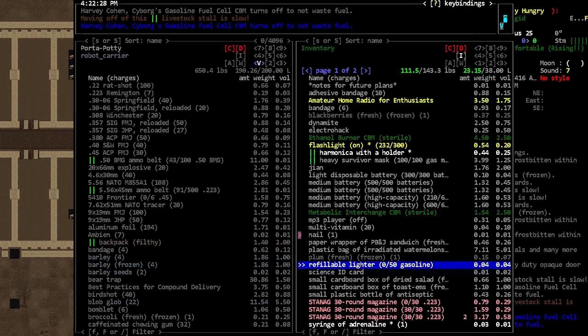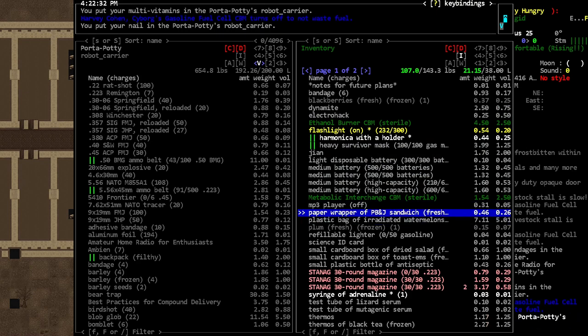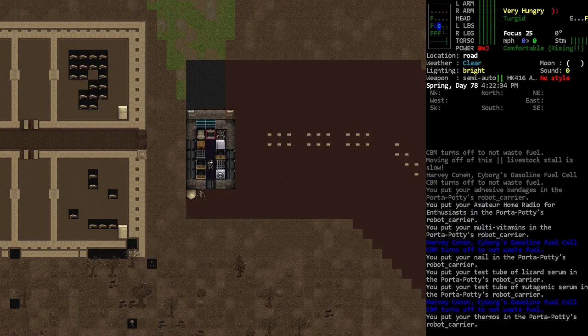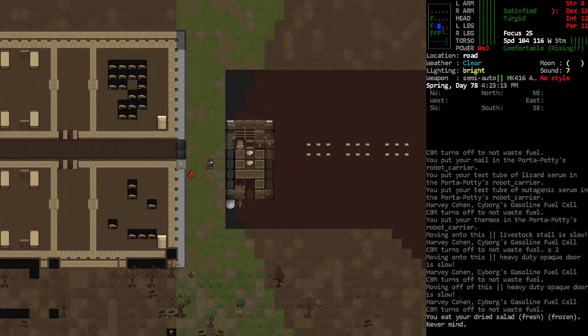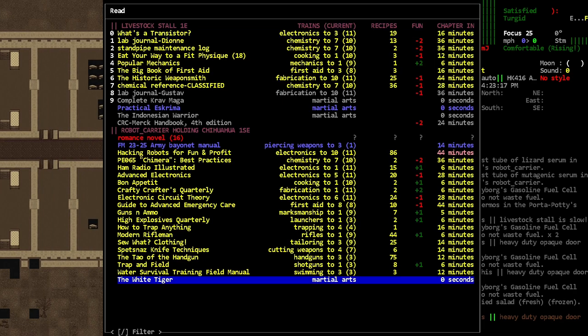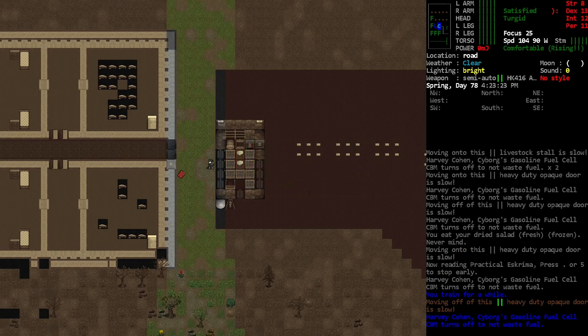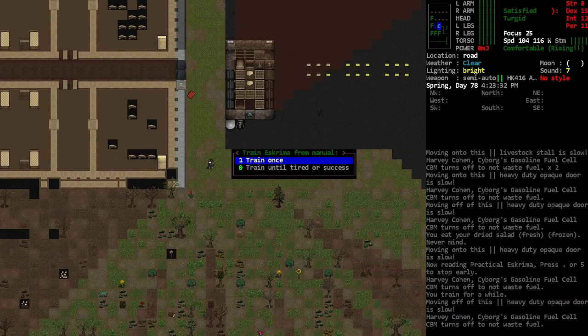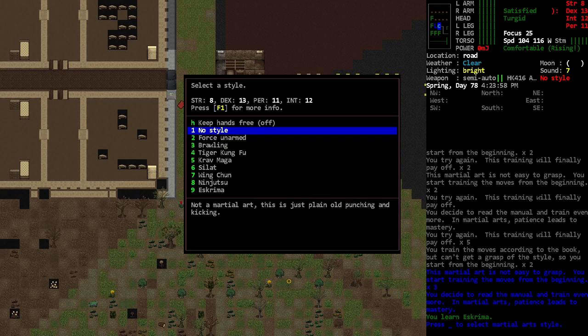We did find lots of cool goodies. I'll keep those CBMs because I'm probably gonna use them. Why don't I eat a little something and read that book. Our piercing is up. Let's try and train a little bit. Oh, that was quick — we've learned Eskrima! That's pretty cool.